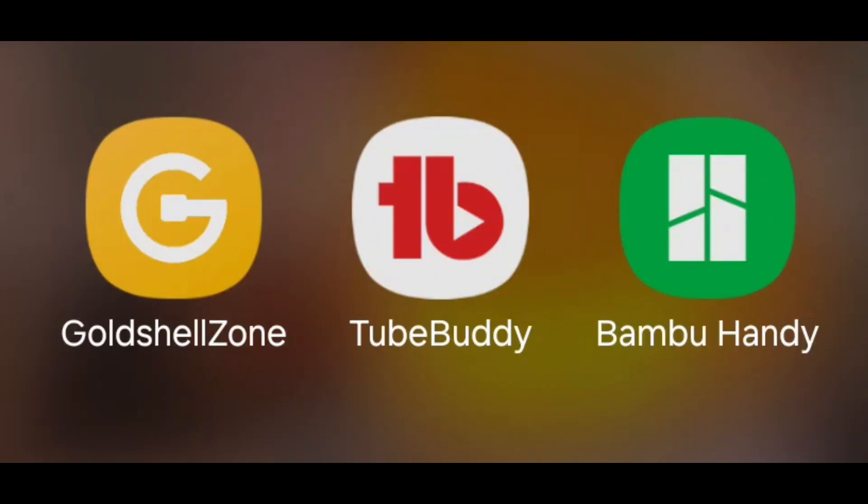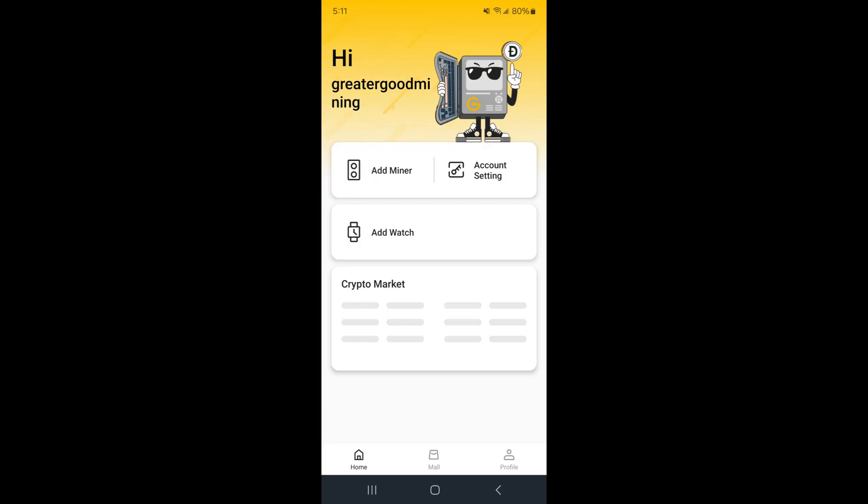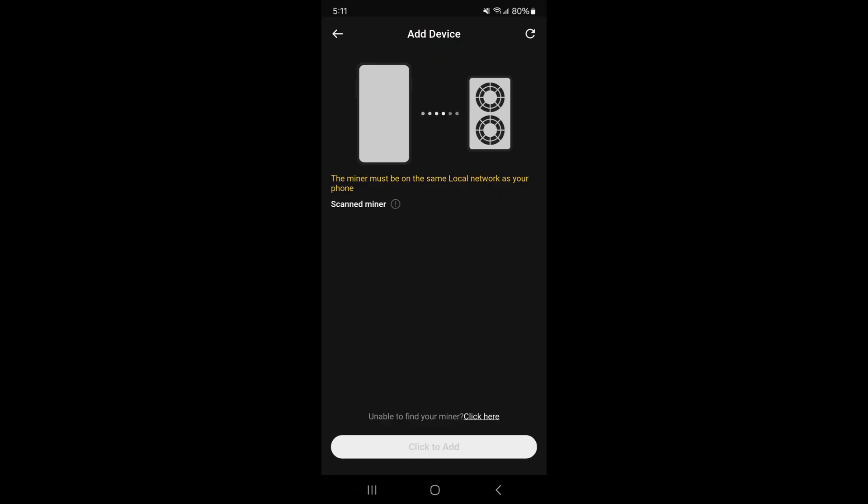I'm in my phone — I'll show you how to do it from your phone. Download the Goldshell Zone app. Once you've done that, click into the Goldshell Zone app and hit Add Miner. It will scan for your miner and it will show up on the screen — they'll have a name dedicated to that miner and it'll show the IP address too. You can just click on that once it shows up and it will log you in. You can also go to find.goldshell.com, but I'm just going to show you on the phone.